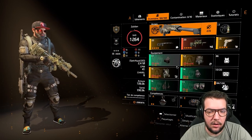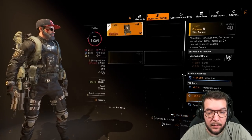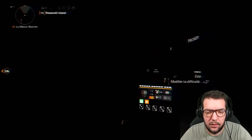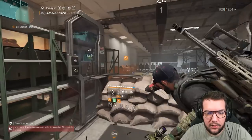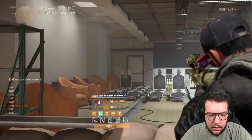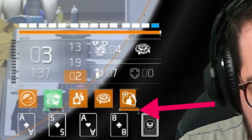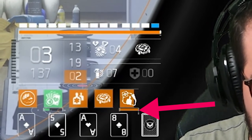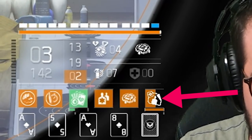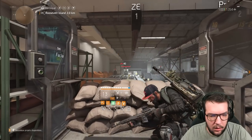L'intérêt de ce set c'est de stacker à la fois le buff de la AC8 — 30% de dégâts en plus sur vos tirs — mais surtout le buff Chasseur de tête qui est très fort. La petite barre du bas orange permet de constater la valeur de vos dégâts sur le prochain shoot, et vous avez ensuite le buff qui est en train de se consumer doucement. Vous voyez que vous avez le temps.